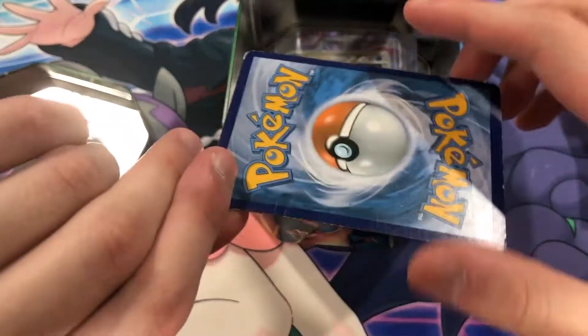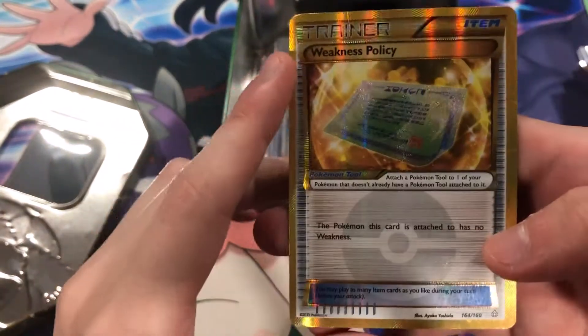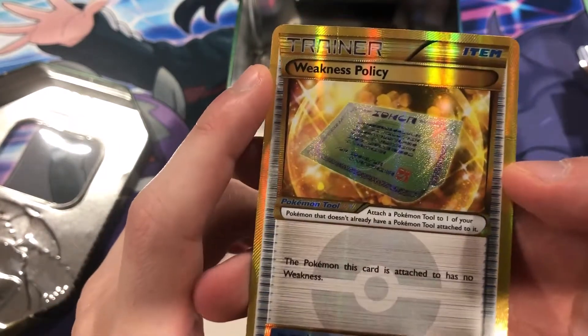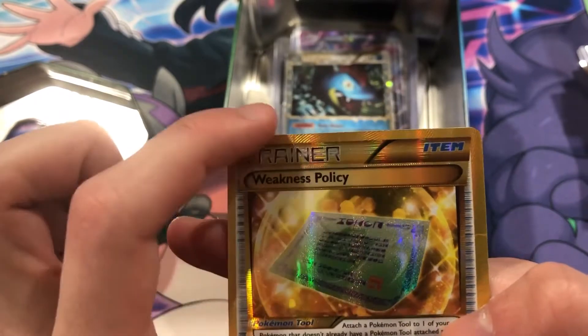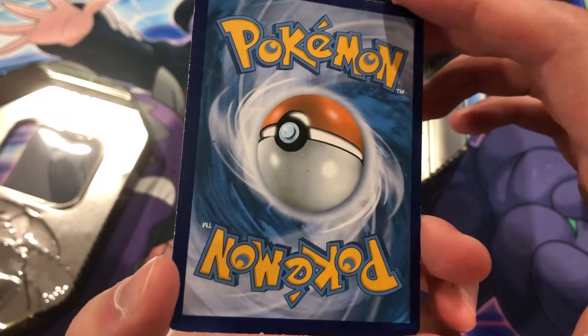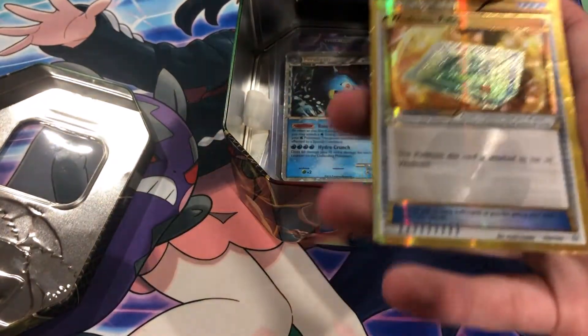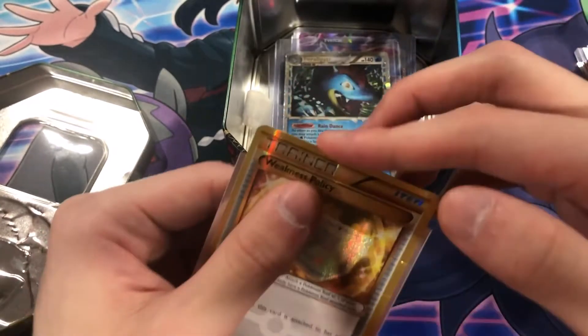Okay guys, whatever card this is, is damaged. Weakness Policy — alright, I can live with that. It's just a Weakness Policy. Is that damage at the top? Yeah, I think that is. Okay — this is a cheaper card anyway, like a five-dollar card.